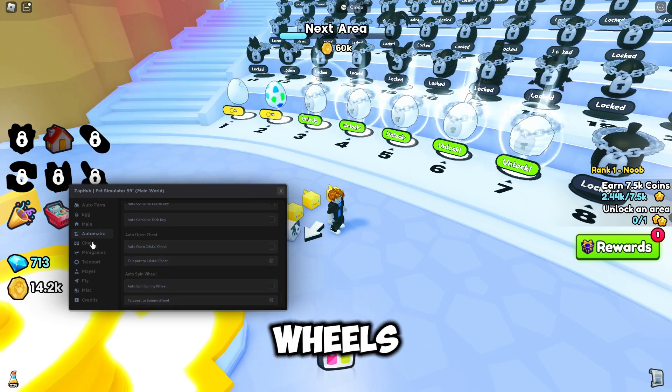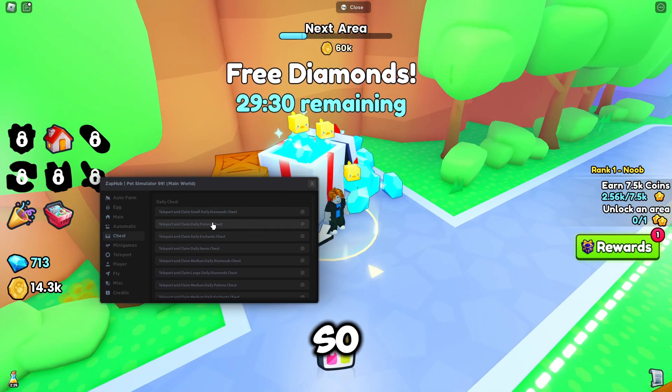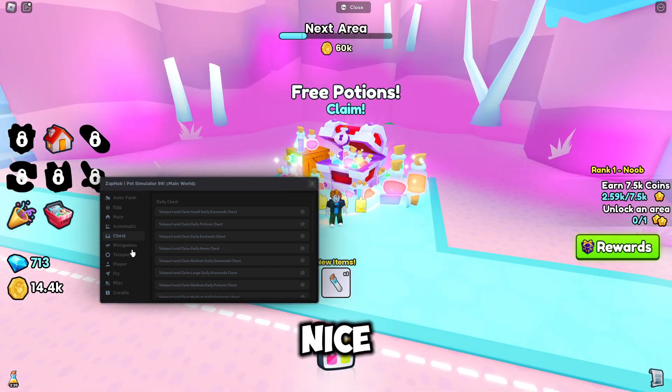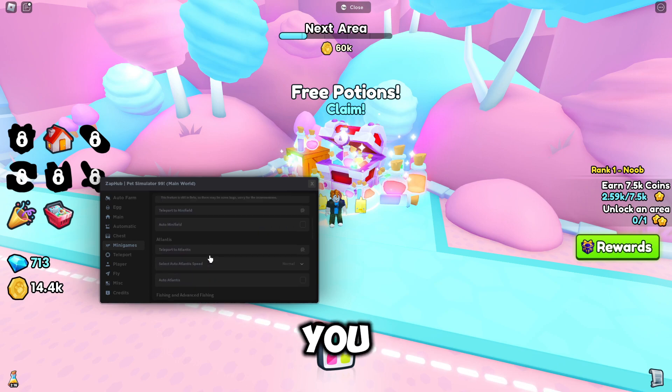You can go through and choose what you like. You can teleport to all the different chests in the game, which is very nice. We've also got mini games you can do — I'm not going to demo those, but you've got chest ESP and auto farm chests as well.